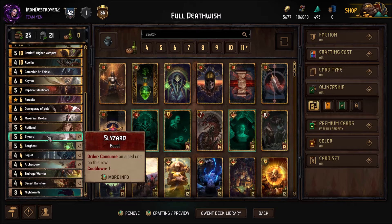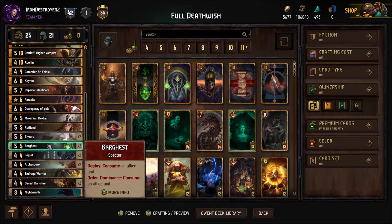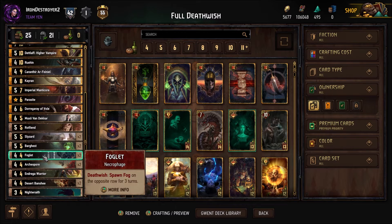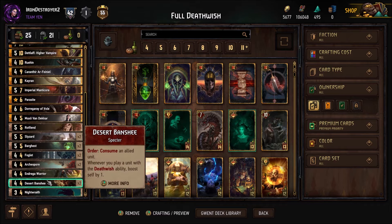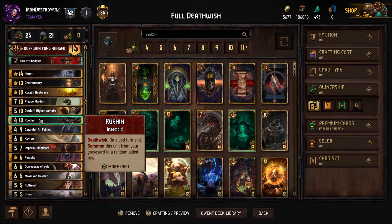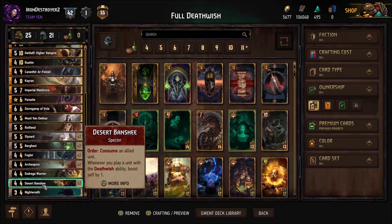The Bargasts are probably the best consumes here — deploy consume is better than setup consume because if you play a Death Wish card they won't kill it since it triggers Death Wish, then you can consume it from hand. If you set up a consume and they kill the slizzard, now you don't have a consume anymore. Desert Banshee got a buff so it's now pretty good as a four. We have a total of two provisions buffed in Plague Maiden, one in Ruin, and two buffs to the Desert Banshee — five extra provisions total.